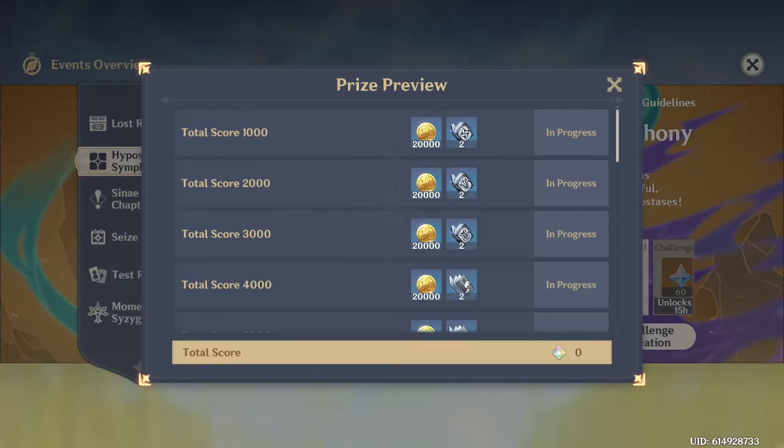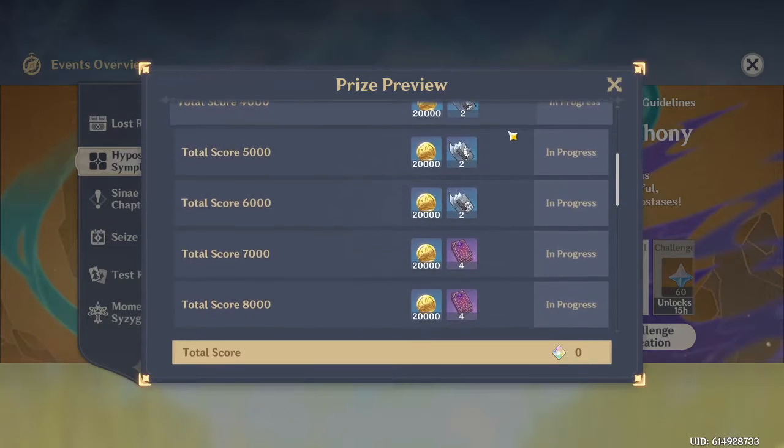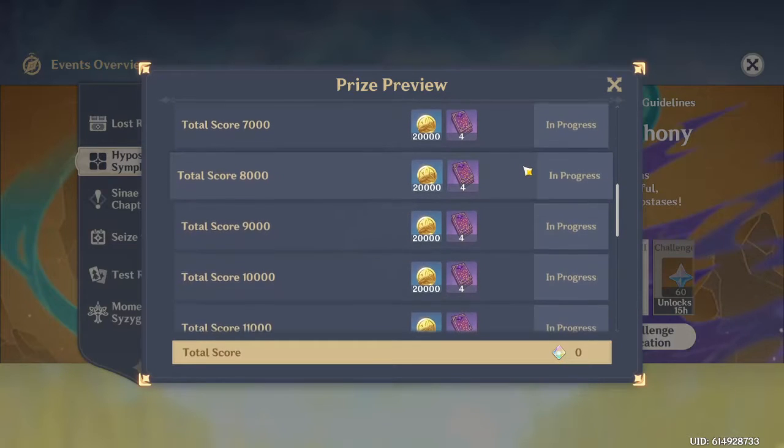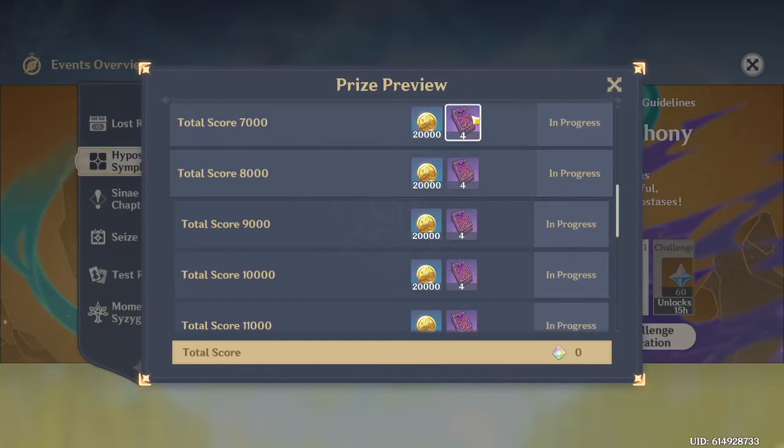You'll be getting two of each blue talent level-up book — Freedom, Resistance, Ballad, Prosperity, Diligence, and Gold — two of each of those until you get to 6k points. You'll also be getting purple EXP material for your characters, totaling out to be 32 of the purple books, which is about 640k EXP for your characters.